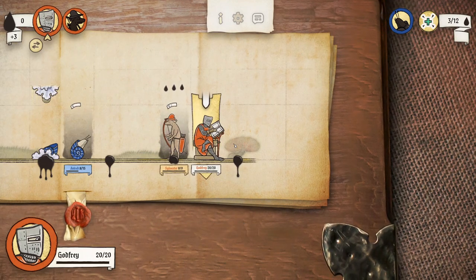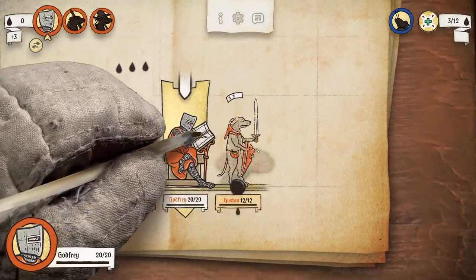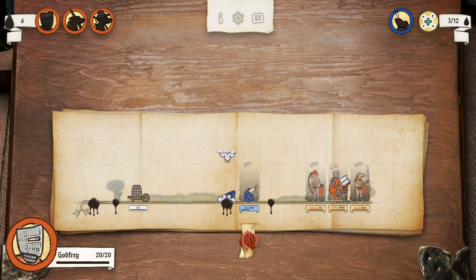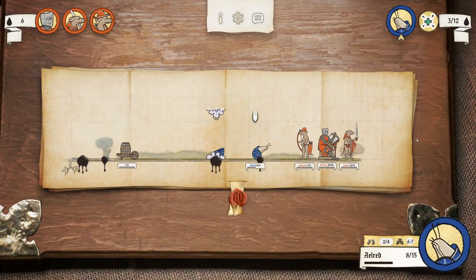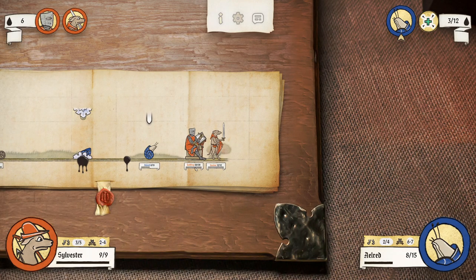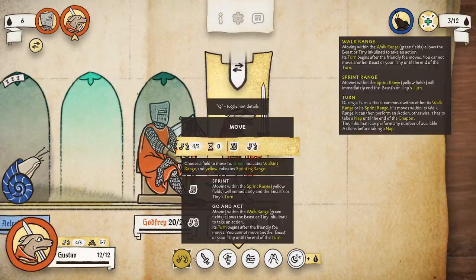Then we're going to move our Inklin and Naughty over here, and then we're going to drop another unit here — and you're going to see why. So he's going to come up, he's going to munch on Sylvester. Oh, he's going to knock Sylvester off the side, which is really smart.